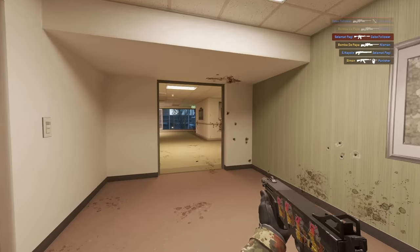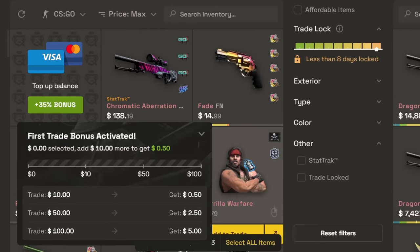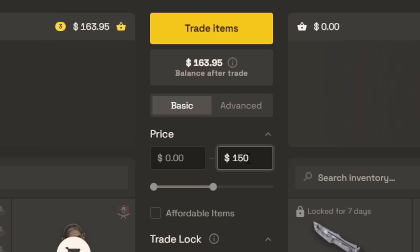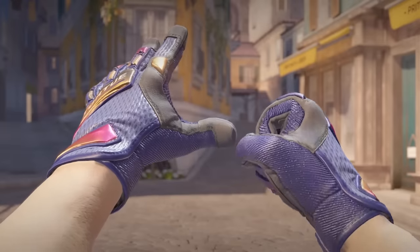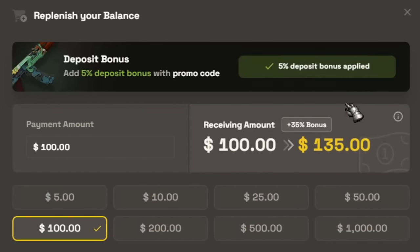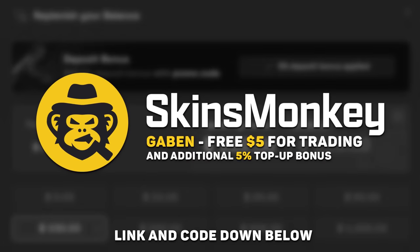So instead of cases, just go exchange skins on Skins Monkey — use code Gaben and get up to a $5 bonus. Select a few of your current skins, pick a new one in the same price range, and exchange your old CS:GO items for something new from Counter-Strike 2. Use code Gaben and buy skins much cheaper with a 30 plus 5% top-up bonus. Skins Monkey links and my code are down below.